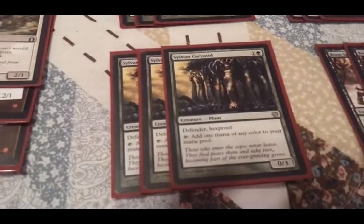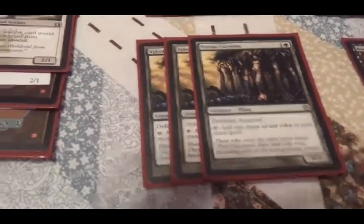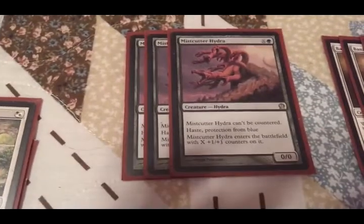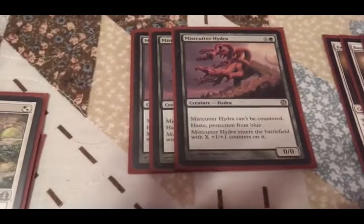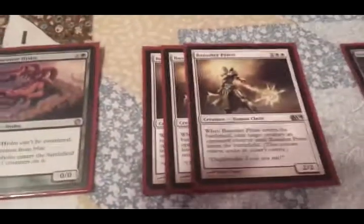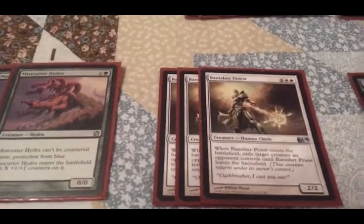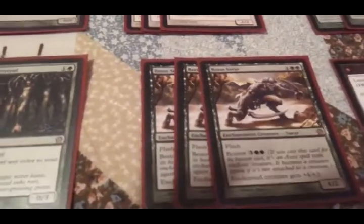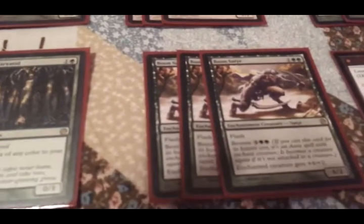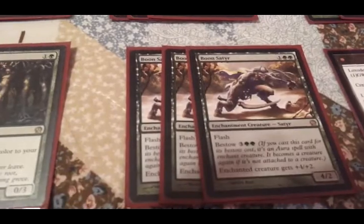3 Sylvan Caryatid — Mana Dork, 0/3 Defender, holds the early field, and gains me a mana later for something like Mistcutter Hydra, which I'm running 3 of. Can't be countered, protection from blue, and haste — this thing gets pretty big pretty quick. Banisher Priest, just to get rid of any threats or board presence I don't like. Boon Satyr — I love this card. It's got some great combat trickery: 3 mana for a 4/2 that you can flash in, or 5 mana for an aura that you can flash on.